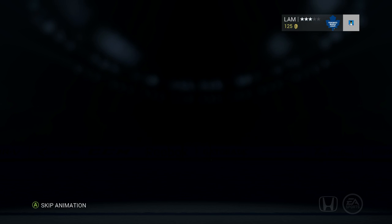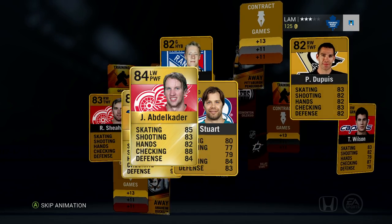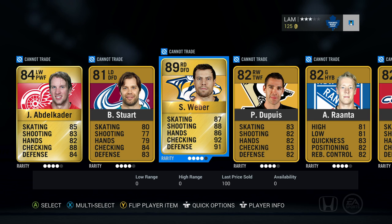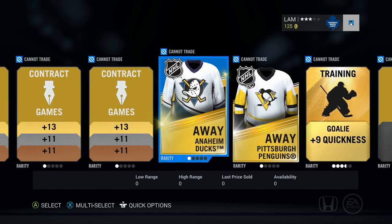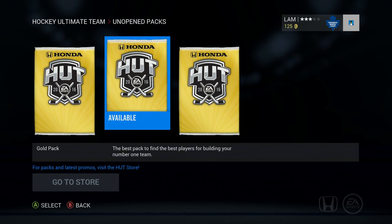Four more left — pretty exciting! I know people are getting their EA access today so it's gonna be crazy. We're gonna start playing again. Next pack — oh my goodness, 89 overall Shea Weber! 87 skating, 88 shot, 86 hands. I don't even believe it — two 89 overalls already. Also got Abdul Kader, Stewart, Dupuis, Ranta, Wilson, Sheehan. Shea Weber is gonna be playing with Tuukka Rask — we're gonna have some really good defense early on.